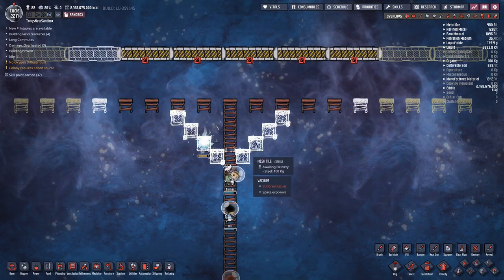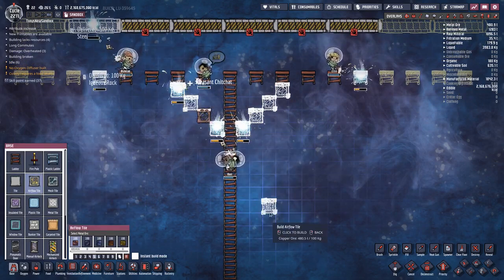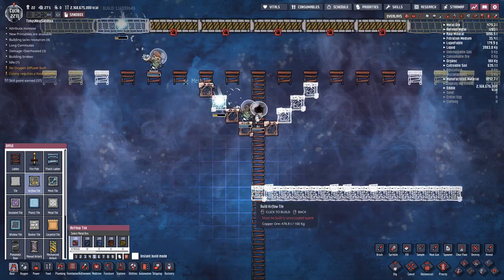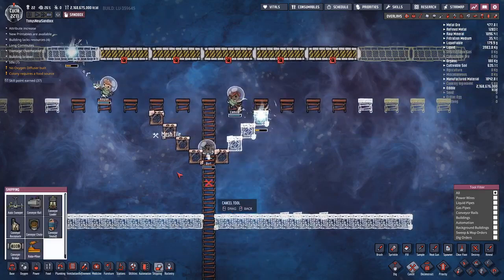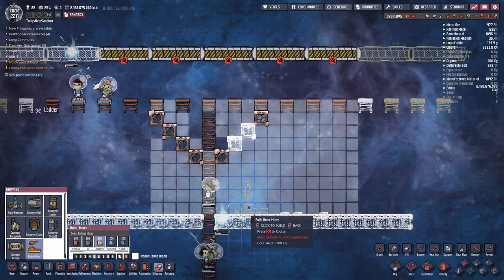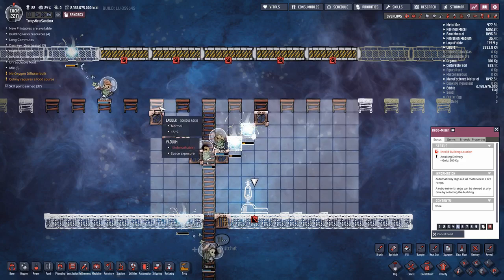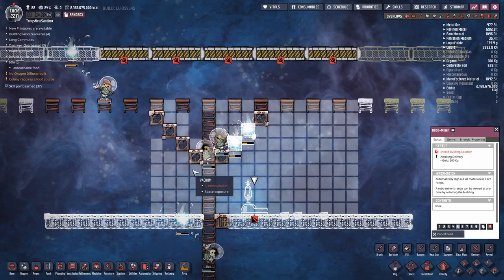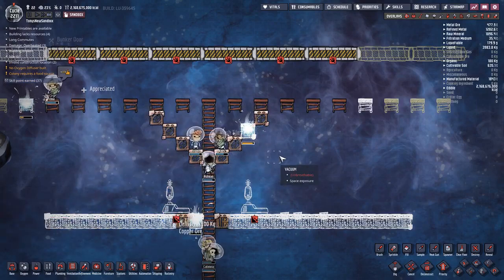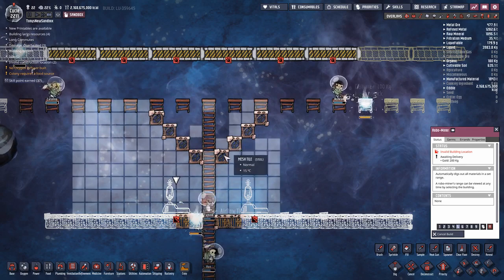I've put the mesh tiles at an angle so I can use robominers to clean the regolith off the top of them. I'll put a platform here to hold robominers — one robominer can reach the spaces above each of these mesh tiles and clean off any regolith sitting on top. A second robominer placed over here can reach the spaces above the next set of mesh tiles.